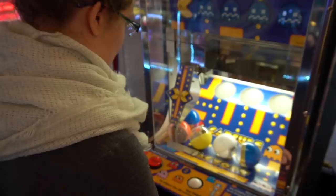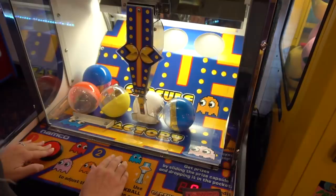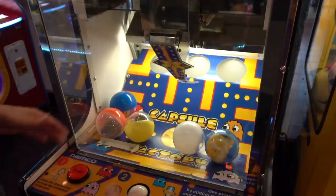Aunty's going to try this Capsule Factory game now. Basically, you have to stop it and get one of the capsules into the little holes up there — you use the ball to adjust the arm. That looks pretty good. Nope — oh, left, you gotta go the other way. It's gonna fall. That stinks. That's really hard.